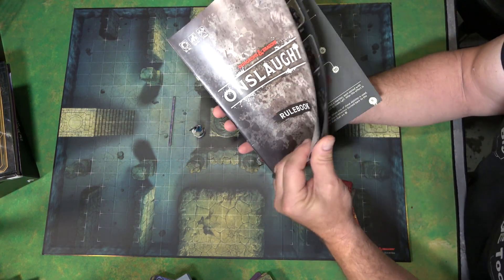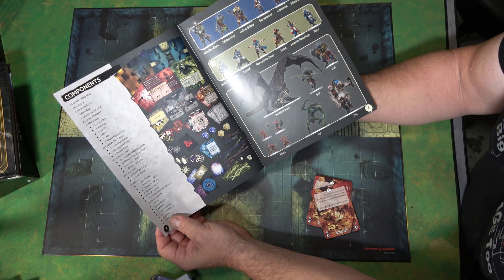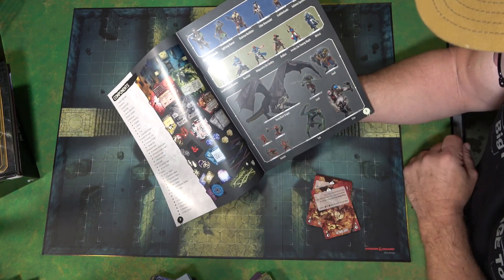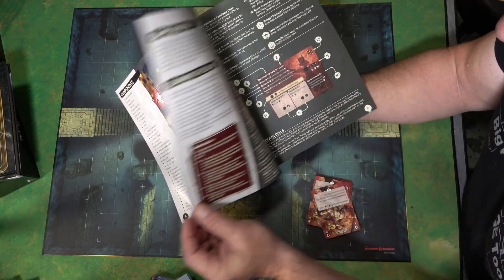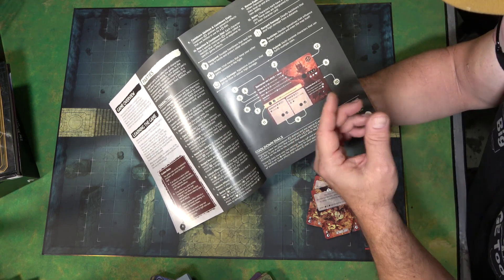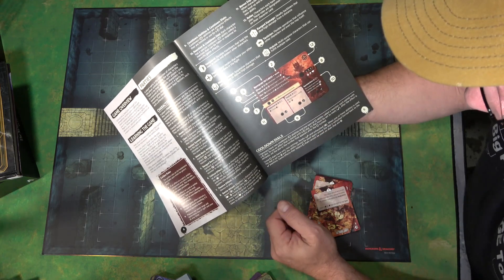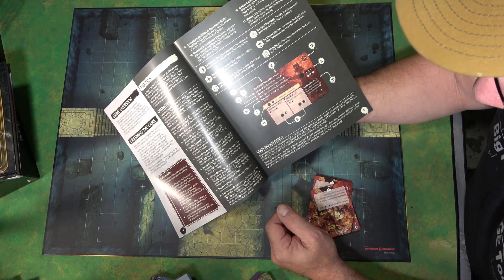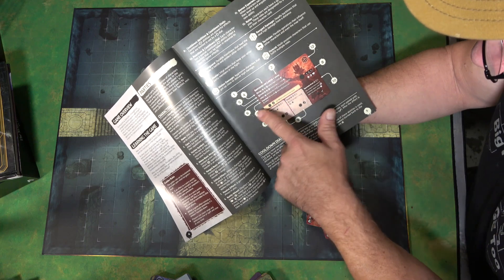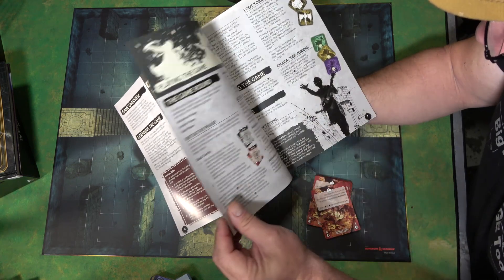This is a two-player game. Here's everything that you get for $140 — your two different parties and all the different creatures you're going to run into. Breaking down the different dials and stuff like that. Your battle wheel has your speed, your armor class, and your hit points, plus an experience tracker and all the different types of abilities that you can use with that particular character.